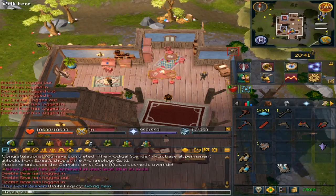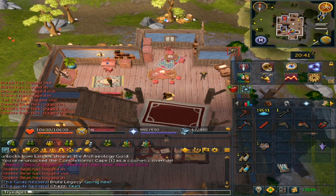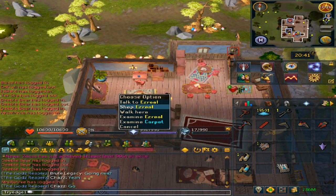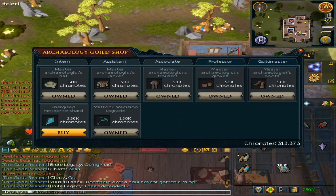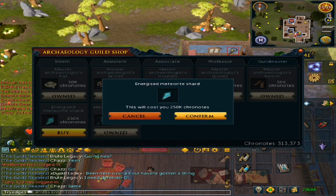Welcome to my guide on how to make the Tier 99 Time and Space Mattock. For this, you will need to have 99 Archaeology and 250,000 chronotes. First, you will want to go to the Archaeology Guild and trade with the guild master, buying them for 250,000.